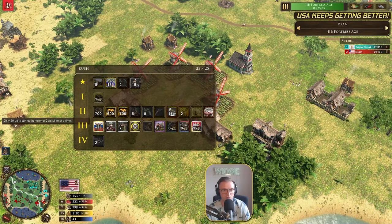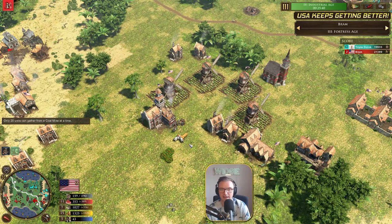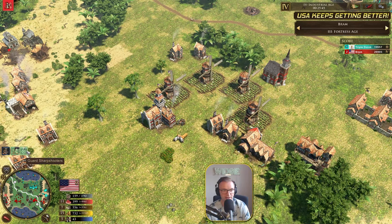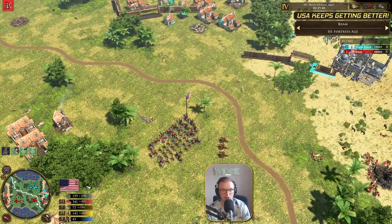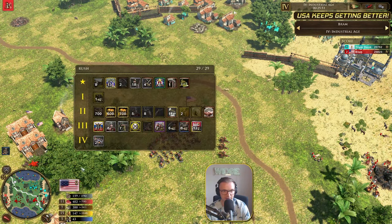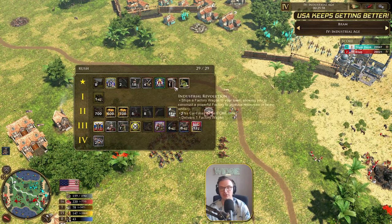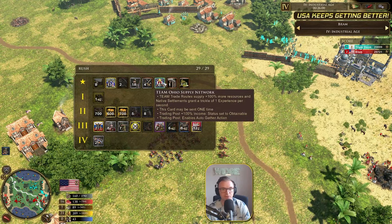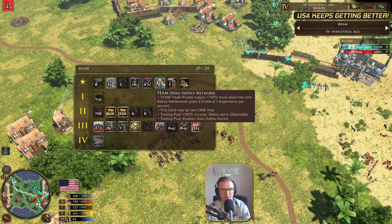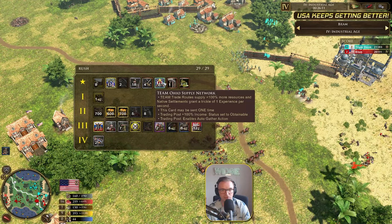On the age-up now, going for Ohio — he has it available, probably because of all the coin he's been gathering. He does have quite a lot of idle vils here, so he definitely needs to sort that out. We can see Triple Doink is nowhere near thinking about aging up — he's going to be going for refrigeration, improving the economy. But you can just see this combination is just super dirty. And now he's going to be using the Carbine Cavalry to scout around and see if there are any vils that can be picked off. The Carbine Cavalry can really clear up a lot of villagers. The only thing for Triple Doink is to get some Culverins out on the field to deal with Bram's Culverins. Now the age-up to Ohio is going to be on. What cards are available with Ohio? We're going to get some XP crates — 400 XP crates. He does get a Horse Artillery.